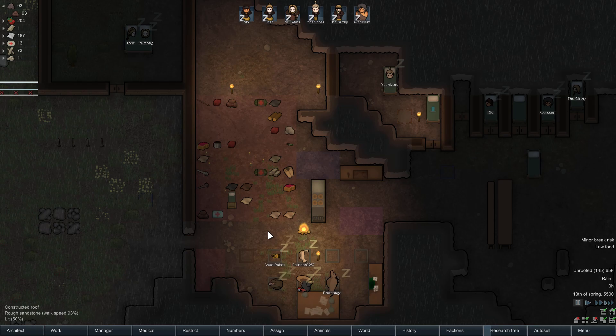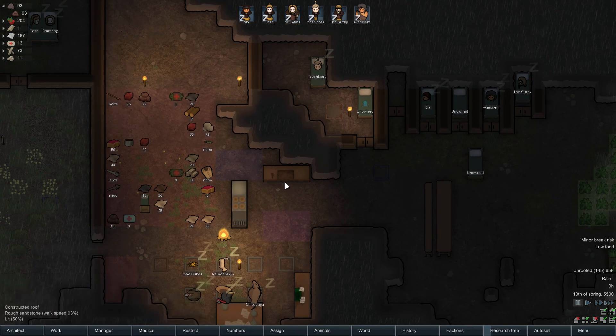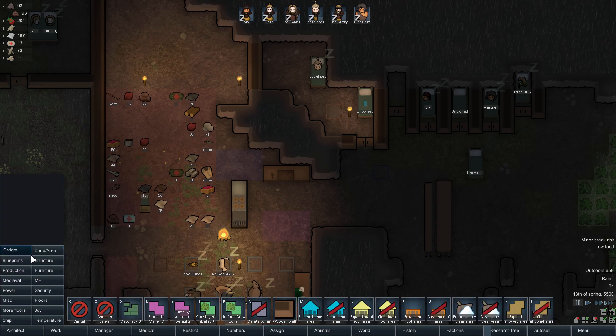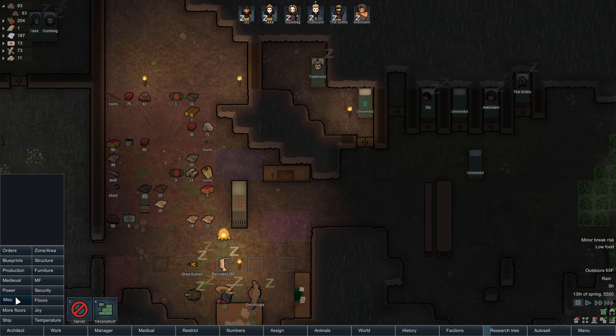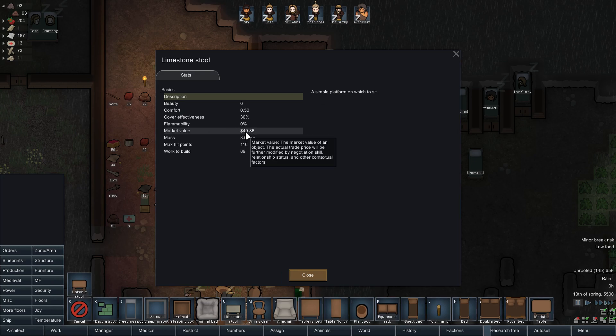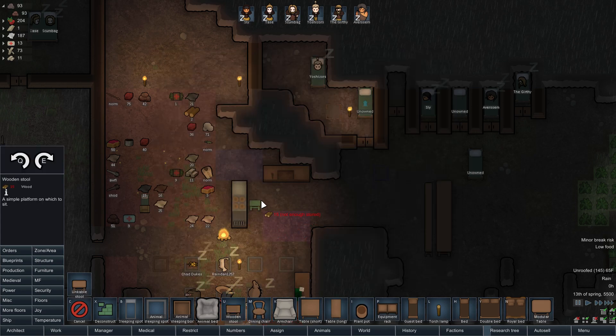We need to start working on stools — a stool directly in front of a butcher table. Makes sense! It just never occurred to me that that might be a thing you should do. Let's find some furniture. Let's give him a stool — a simple wooden platform on which to sit. You can make it out of silver, wood, or limestone blocks. We have limestone blocks but let's just make it out of wood. Put one there.